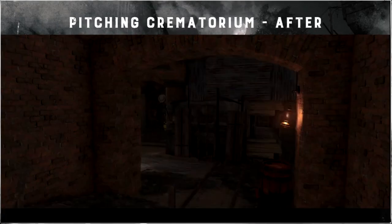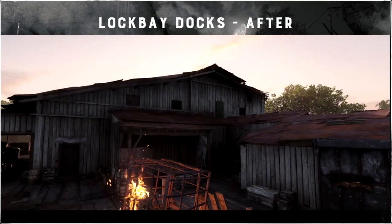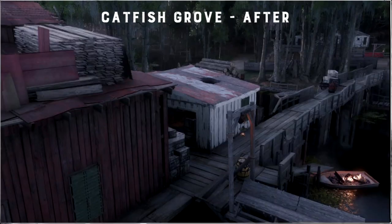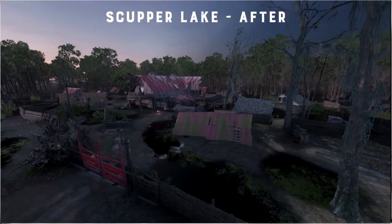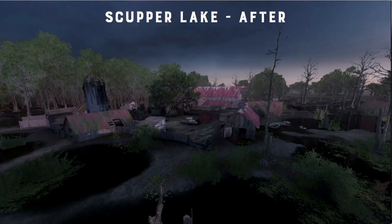Stillwater Bayou got some great additions as well. They changed Pitching Crematorium so that ramp isn't as deadly and annoying. They fixed the weird roof situation in Lock Bay Docks. They also added a bridge to Catfish Grove so it's easier to cross that big water barrier. Probably the most significant is the change to Skepper Lake — there's now much more playable area and less water that you have to slog through to attack that compound.